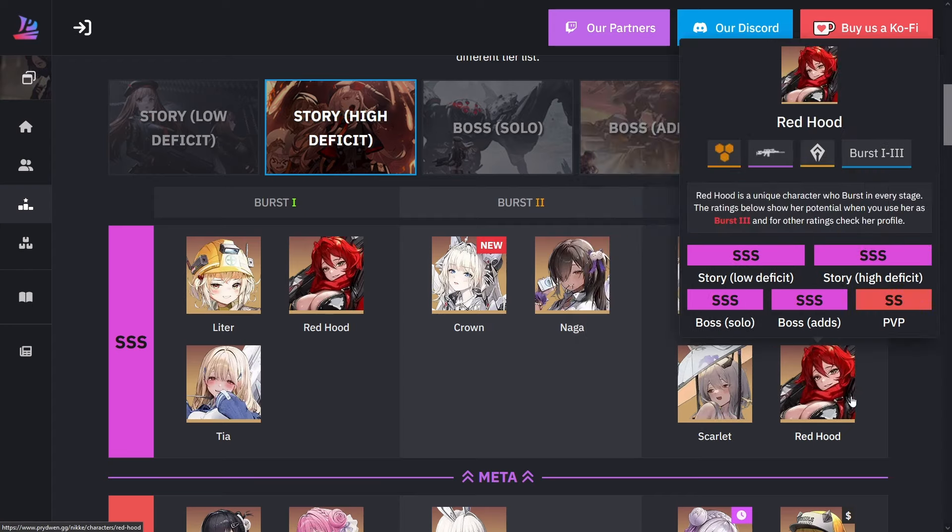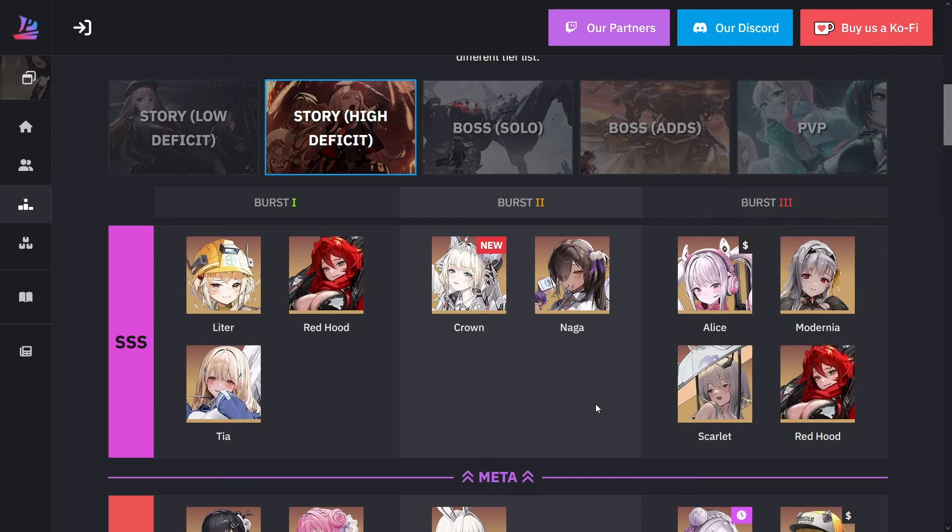Obviously with Red Hood, no matter where you put her she's extremely good. You can do her burst one or burst three — most people use burst three, which is similar to Alice's but better. Not only does she pierce everything, she has this aura that hits units around the shot as well. She's extremely useful. Anyone you see in triple S, you'll have no problem beating the majority of content.